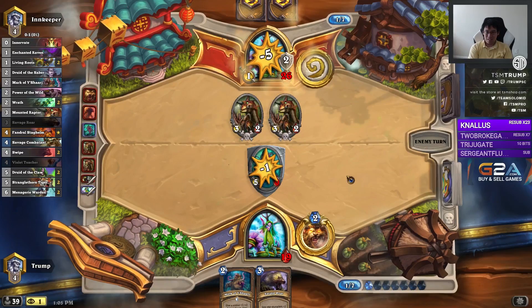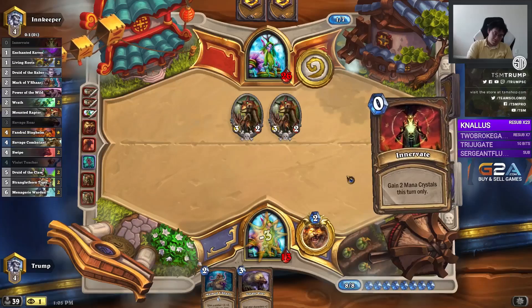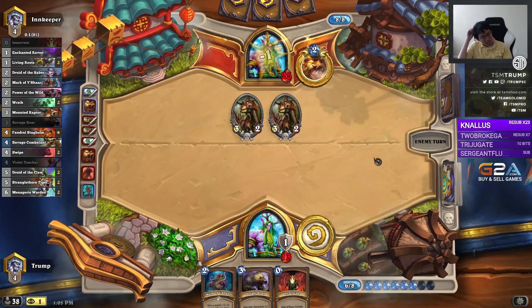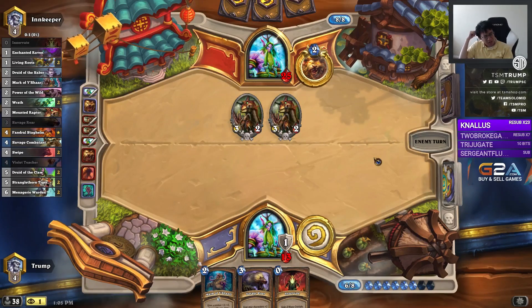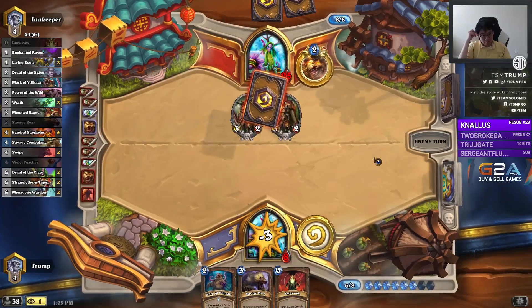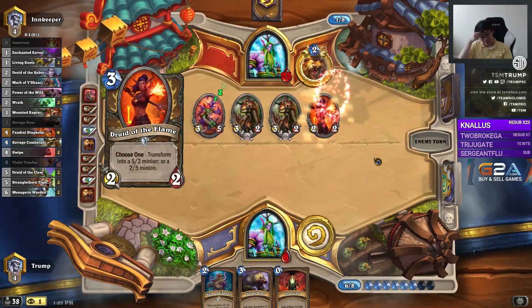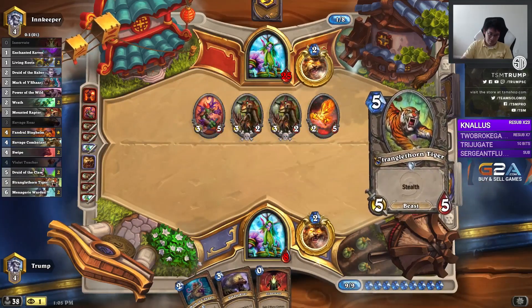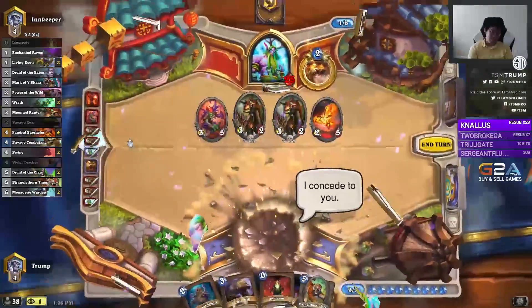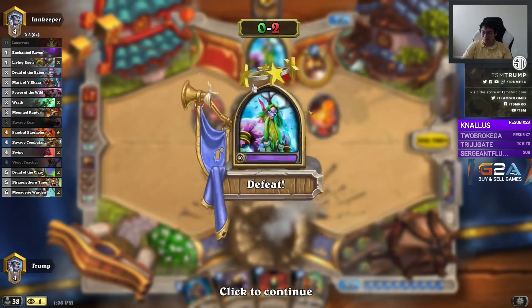Druid of the Claw will be really good here. I actually probably should have Savage Roared right there. This deck needs to be ahead, otherwise it's just going to lose. Well, that was a good showcase of how powerful Beast Druid is — not the showcase I wanted, but a little showcase.